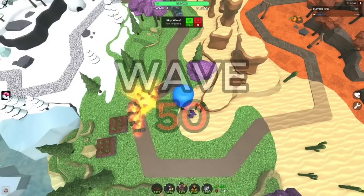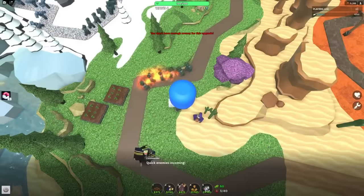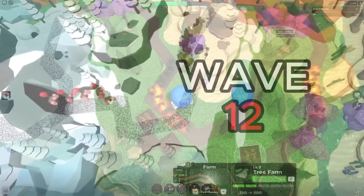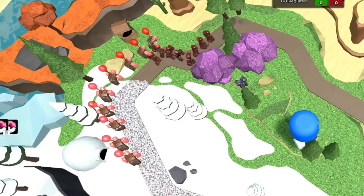First, you have auto skip enabled and place down 2 level 1 farms, then a level 1 Jester to defend the early waves. While Jester does have decent early game defense, you'll still leak a bunch of enemies. Wave 12 is really the only difficult wave before wave 50, because the Jester doesn't actually have flying detection, so the balloons are a huge issue to deal with.